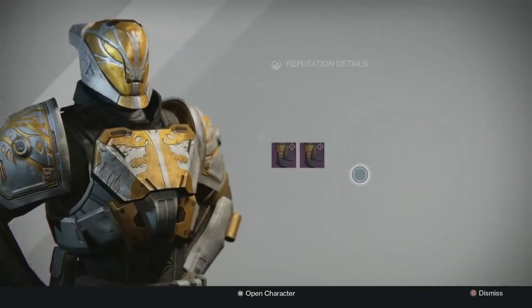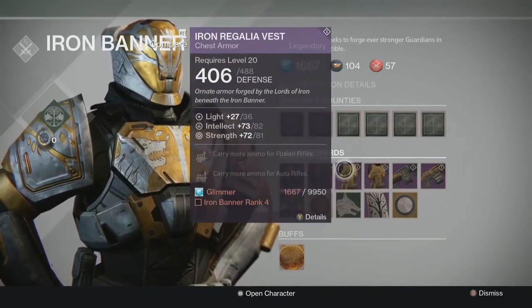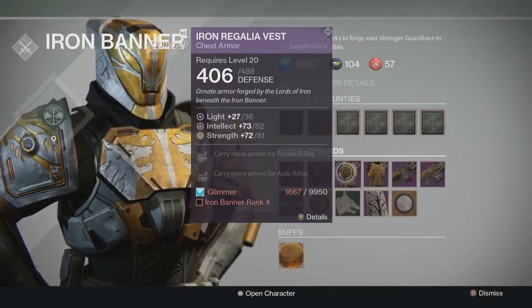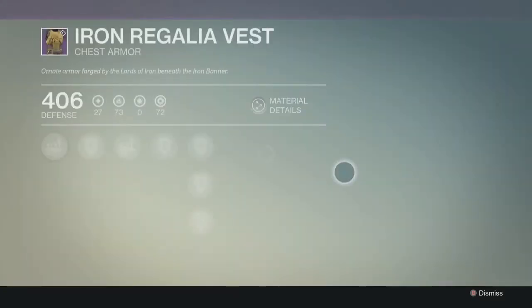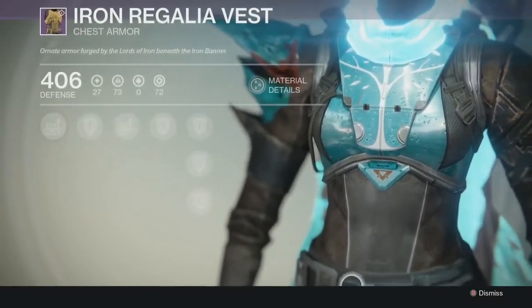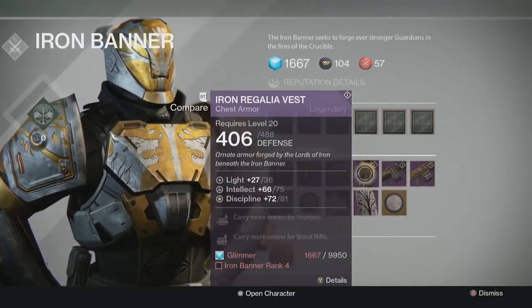It just has different stats. The chest piece is more of a rare item — the chest piece and the helmet don't come too often. The boots and the gloves are here pretty much every time. I have never seen him sell the helmet though, and I really want the helmet. So it's fusion rifle, auto rifle ammo, and strength and discipline. Once you see one chest piece you've seen both of them — I like the visuals on Iron Banner armor.